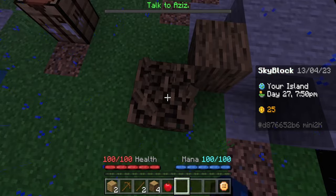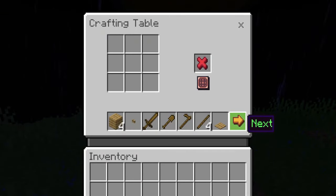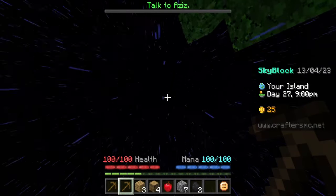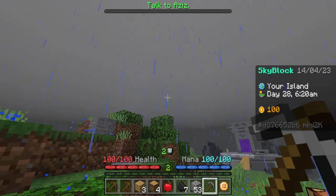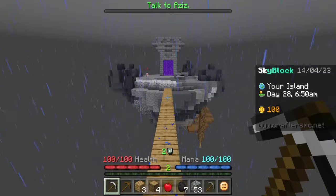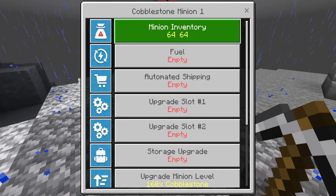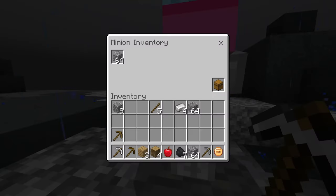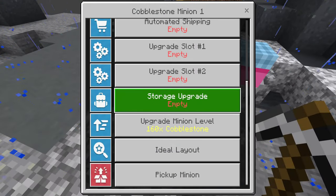It looks like there are different types of experience — we're getting Forging XP for mining down a tree. There's also custom crafting. I'm actually excited to play this. I did a little bit of mining off camera. If we cross over to the other island, there are minions — yes they are. It has a stack of cobblestone and it'll start mining again now that it has an empty inventory.